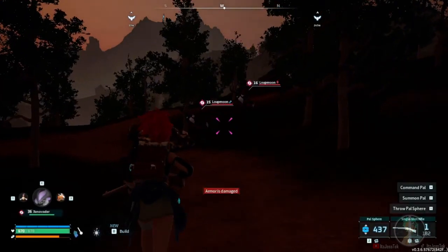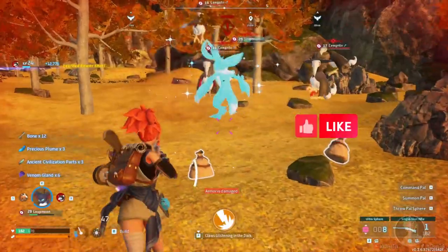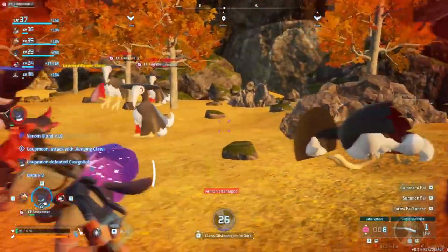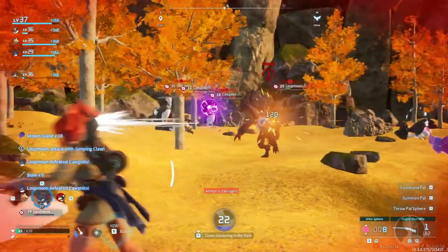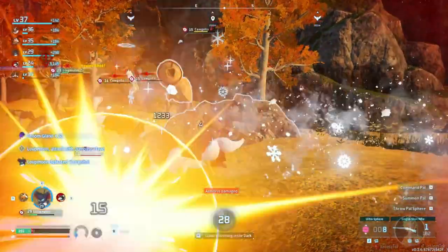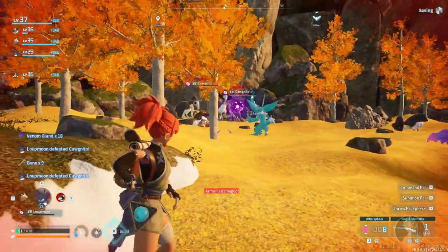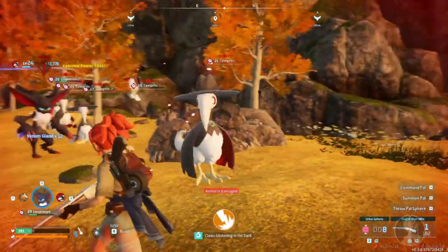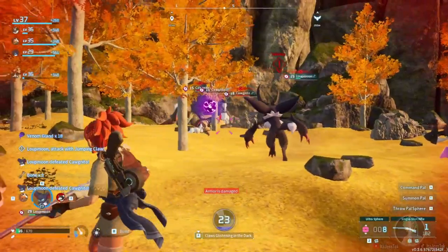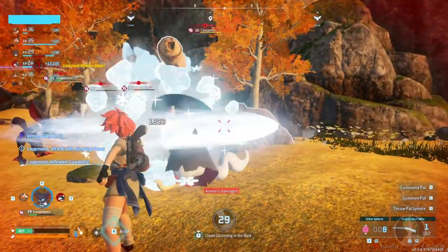Lupmon is found by the Swordsman teleport, also known as Bushi. He is a dark pal with the partner skill 'Power of the Claws Glistening in the Dark.' It's very similar to Incineram's ability — they claw twice and deal a lot of damage. They are melee-oriented pals, so they go in close. They have their AOE ability Shadow Burst, and can also have Dark Arrow, Poison Sludge, or any other dark ability. They specialize in melee, so keep that in mind.